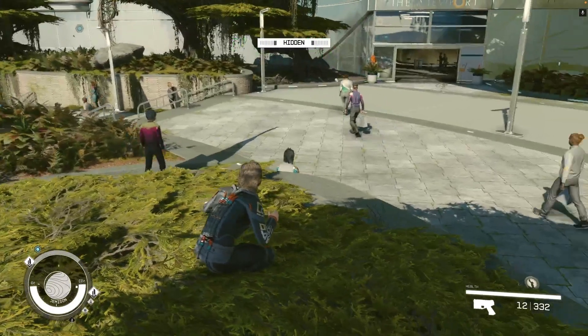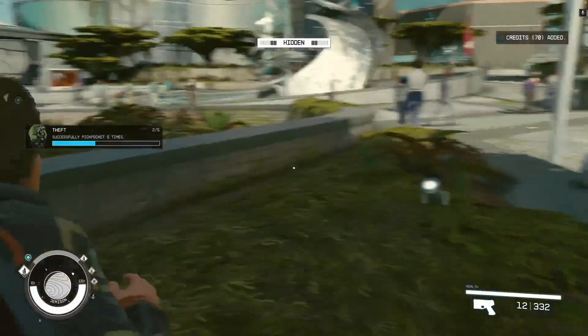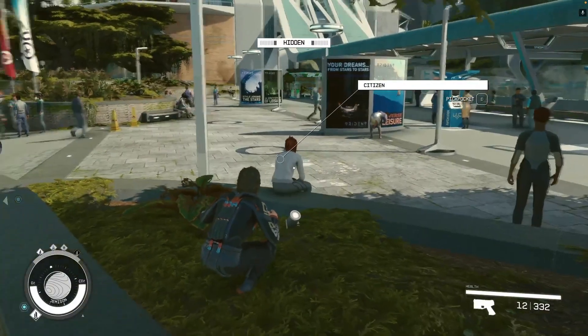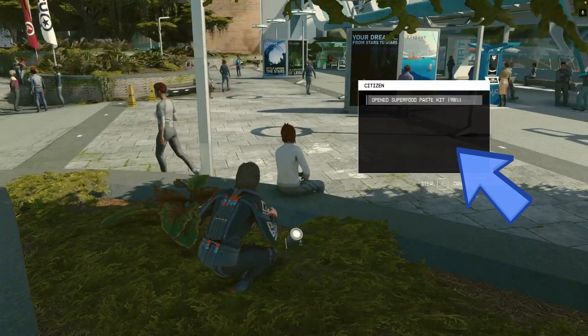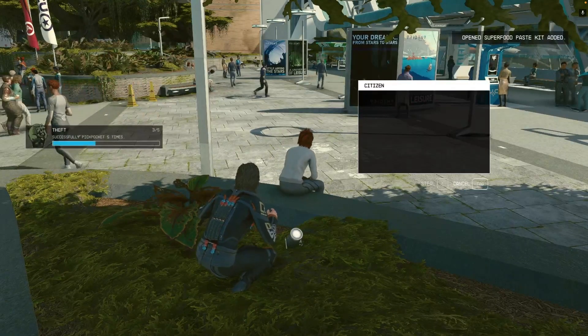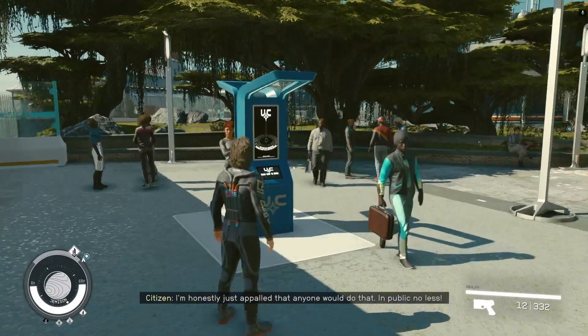Remember, pickpocketing is never 100% guaranteed and there's always a chance of being caught. Once you've approached your victim from behind, an option to pickpocket will appear. Press E on your keyboard to see what can be stolen, then press E again to complete the theft. If you get caught, an officer will approach you and present you with some options.